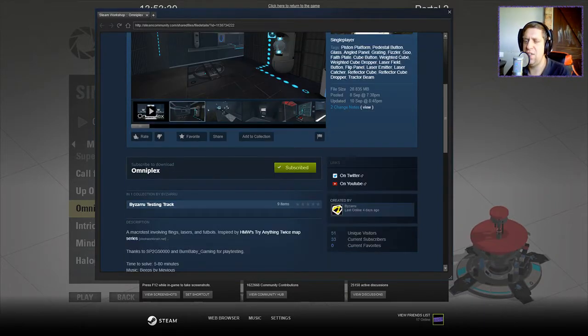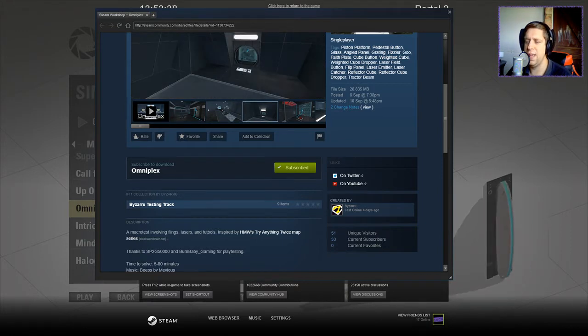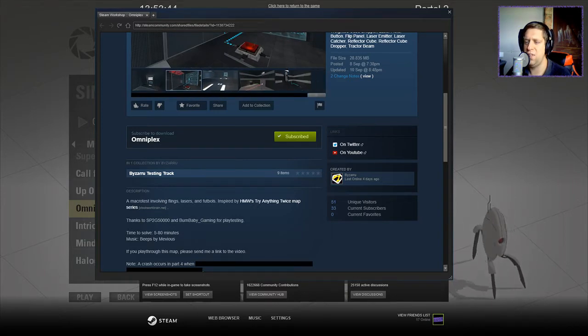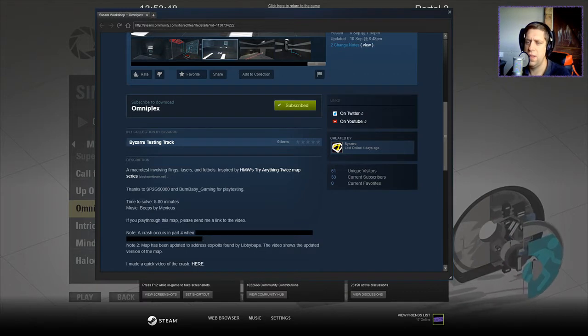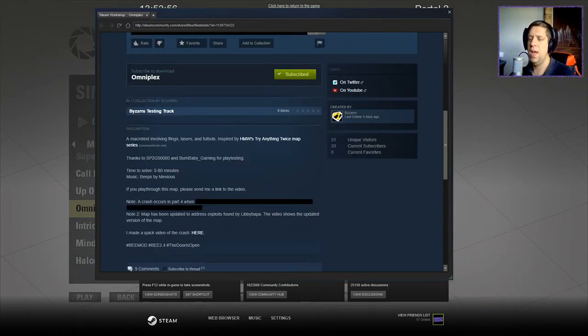A macro test involving flings, lasers, and footballs, inspired by H&W's Try Another Anything Twice map series. Thanks to SP2G50,000 and Burn Baby Gaming for playtesting. Time to solve: 5 to 80 minutes. Music is Beeps by Mevis. If you play through, please send me a link to the video. There's a crash in part 4, and the map has been updated to address exploits found by Lilibapa. The video shows the updated version.